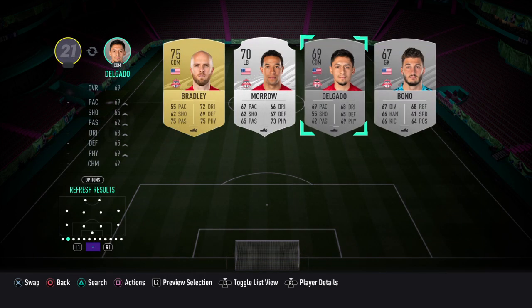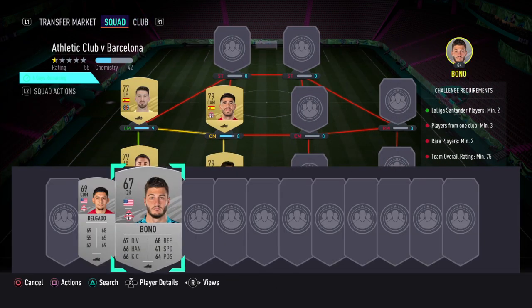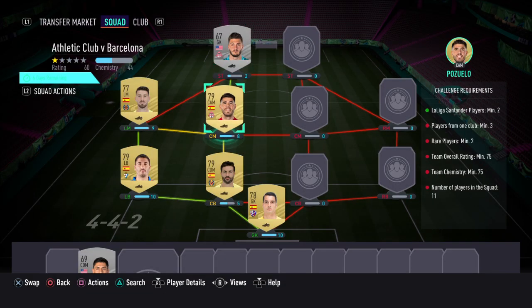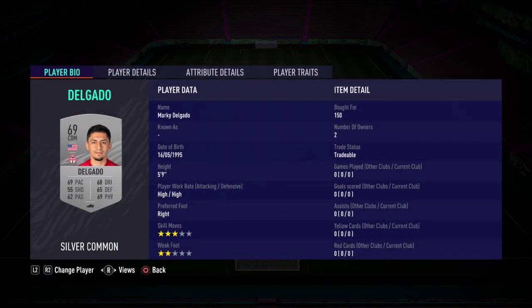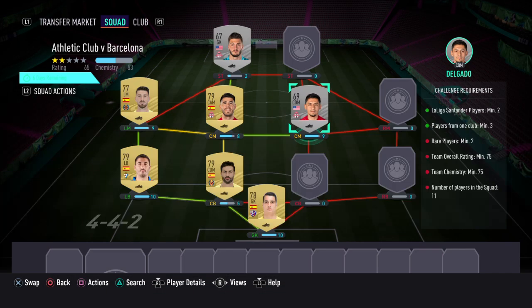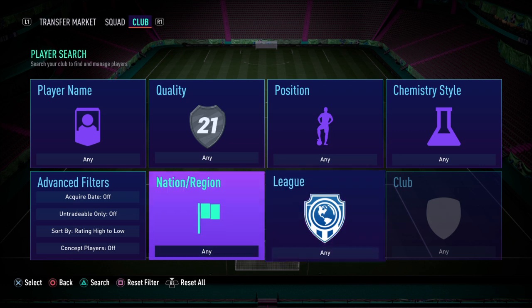From Toronto FC, I'm going to be using Delgado and also Bono - Bono's going up front since we've already got a goalkeeper. We're putting Marky Delgado in the right-mid position. If Delgado gets expensive, just get Bradley instead. You can put any silver or above Toronto FC player up front from any position. If you need any other alternatives, drop me a comment and I'll try my best to help you out.